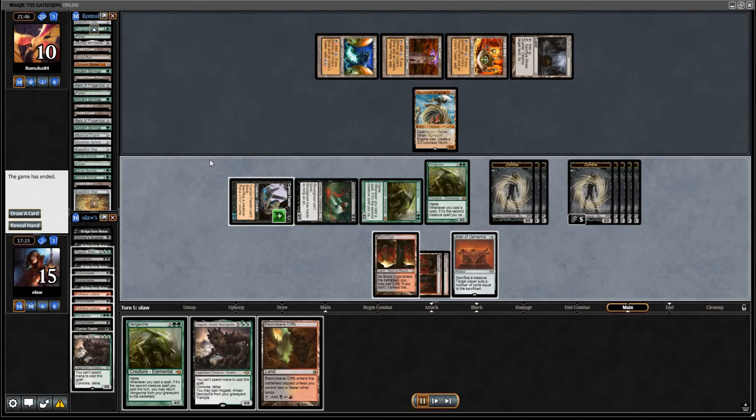That was a nice win for us. It was a bit of a slow start, but eventually we got the combo together. The early double Bridge into the graveyard was very handy. We might have been able to kill a little bit quicker — we probably could have got there with the Altar over the Bloodghast on the earlier turn. But we made it, and our opponent concedes to the milling.